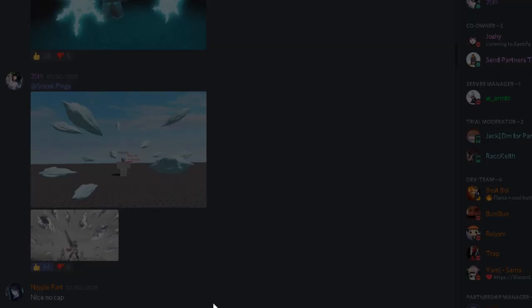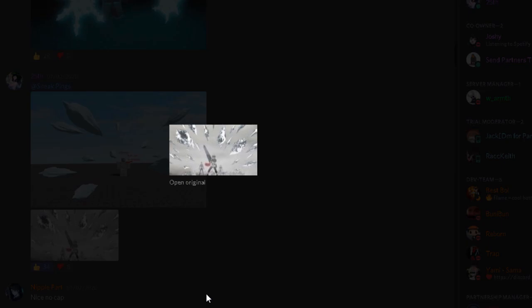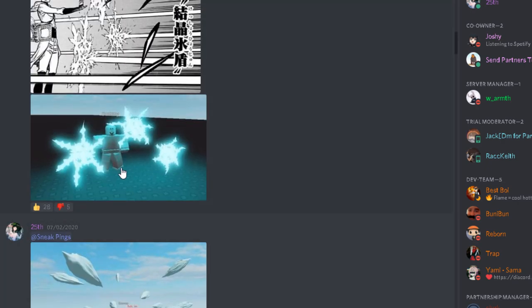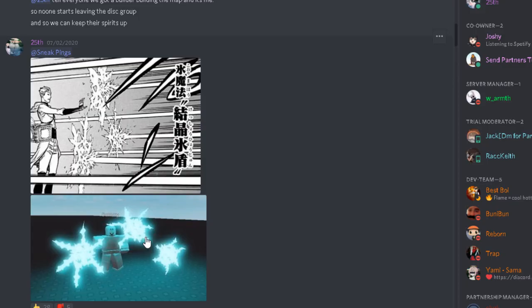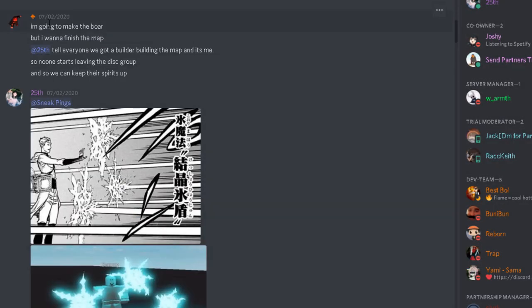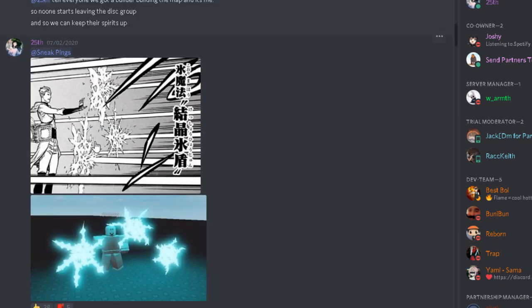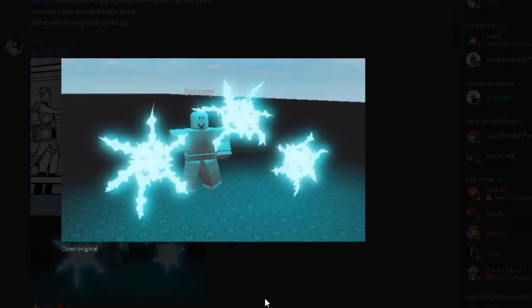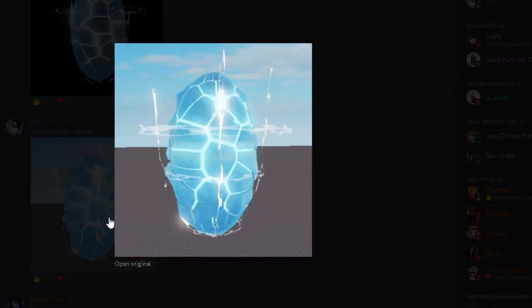This looks like ice magic — yeah I guess it's just ice magic. Ice shards or something. Most of the moves are pretty similar — they all have some kind of shard or something. And this one — what magic is this? Lightning? No, it looks like no magic.